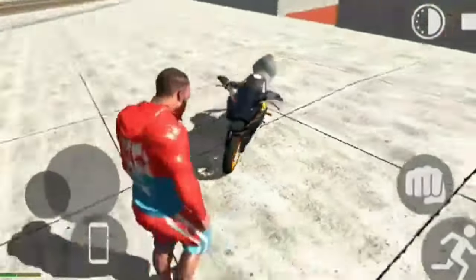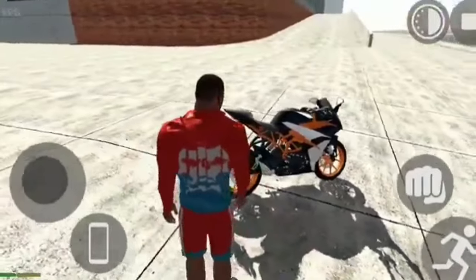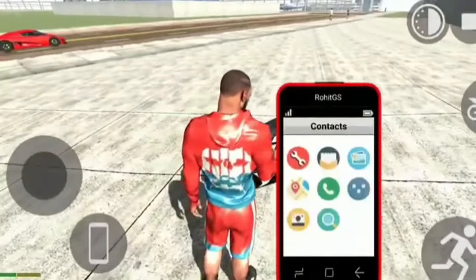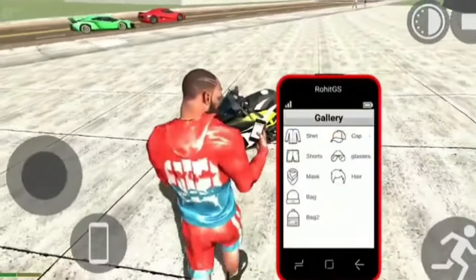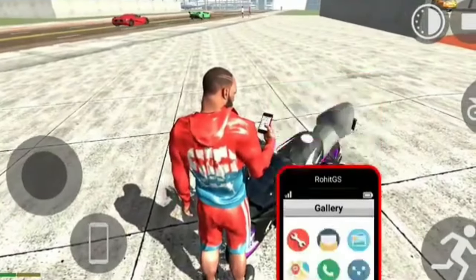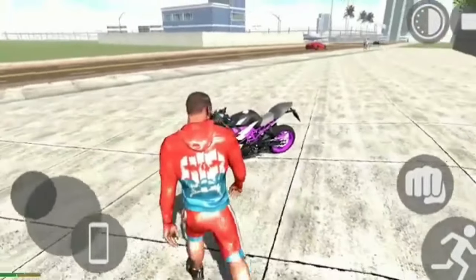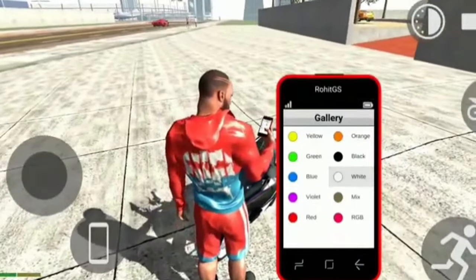I will show you the colors: yellow, blue, violet. I will also show you black, white — the different colors available on the new KTM.